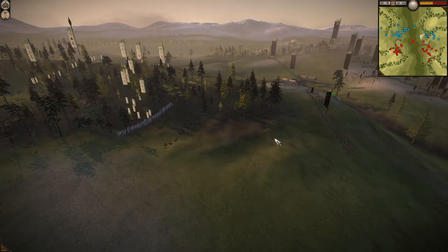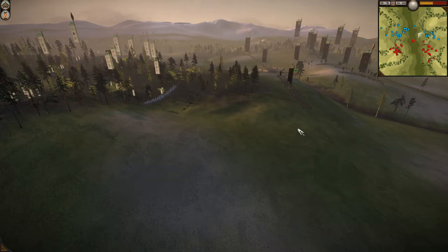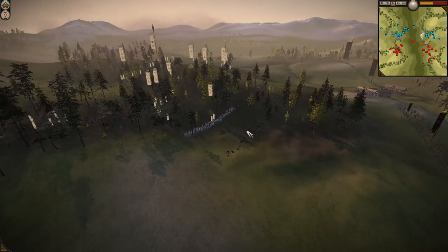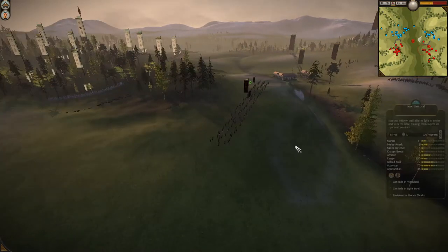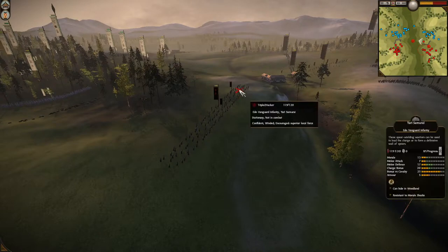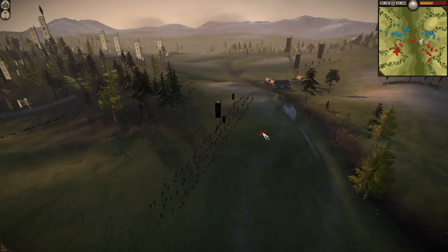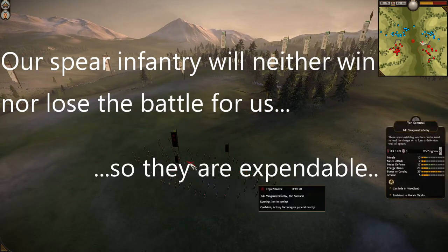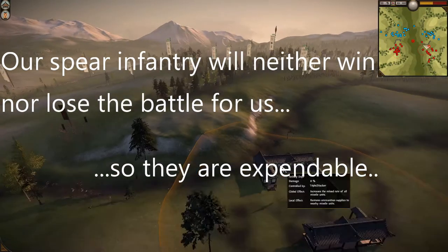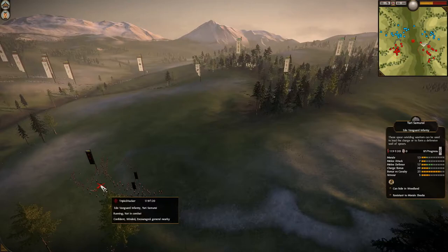Mr. Platypus doesn't really take advantage of his position until much later in the battle. This was crucial because we've pushed his units back. Despite these Yari Samurai costing around 720 koku with upgrades, they're now one of the least valuable units to the battle since there's no cavalry to speak of. All of a sudden they and the naginata attendants have become a great screen against all the missile units both our opponents have.